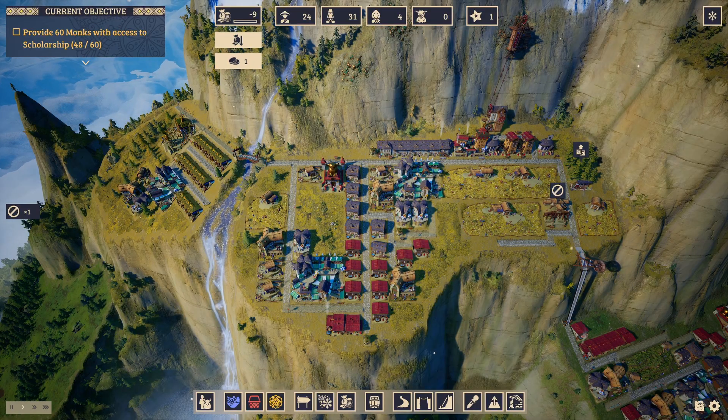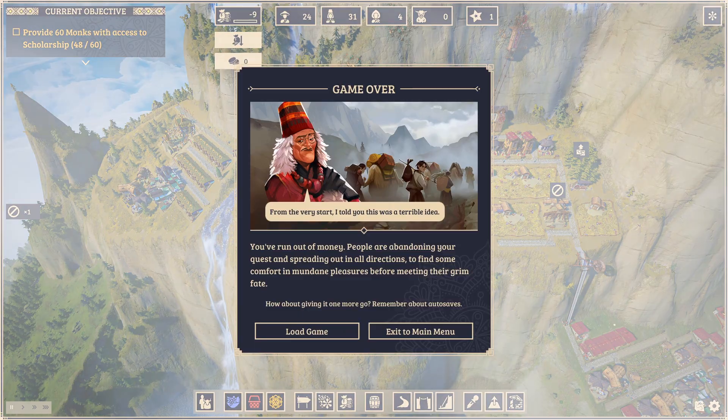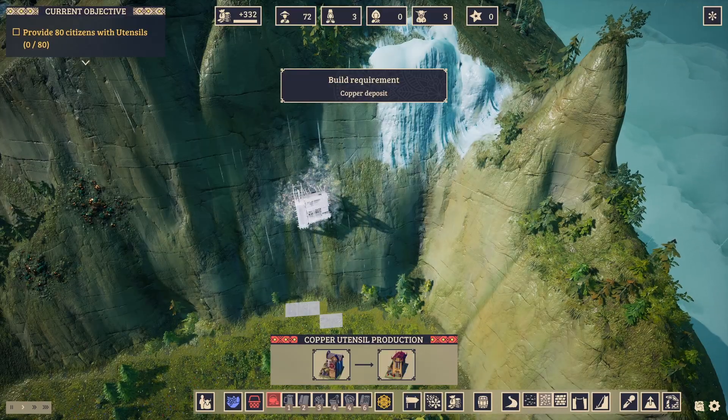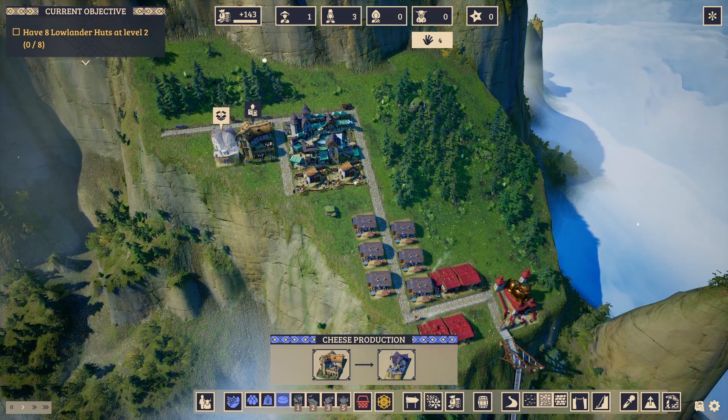Gameplay. Money is your ultimate resource — if you run out of it, it's game over immediately. Build resources gradually and expand your settlement methodically to create momentum and progression.